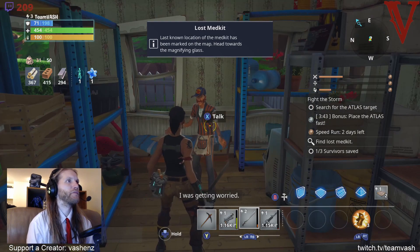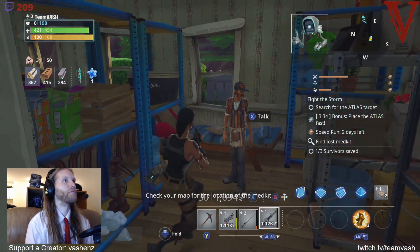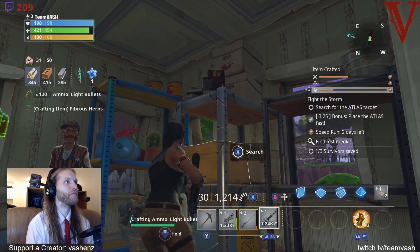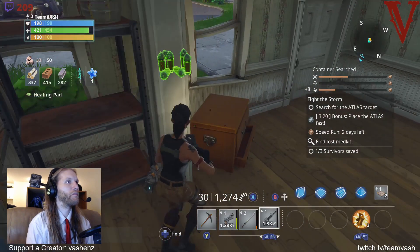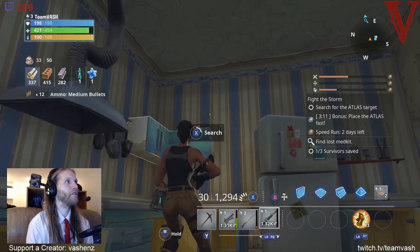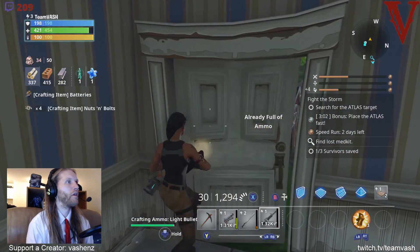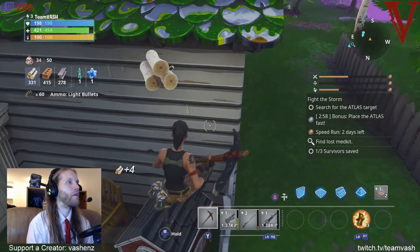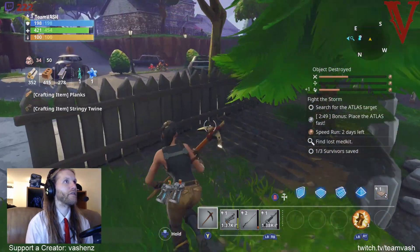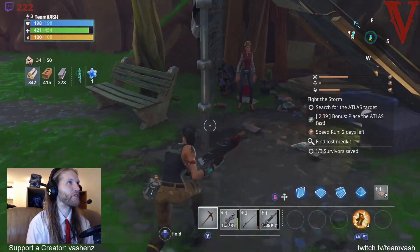First survivor found - they want us to find a medkit for them. That medkit is more important than safety apparently. Okay, we're running out of time here. We need to find that atlas. We gotta rescue another person - hey, there we go.